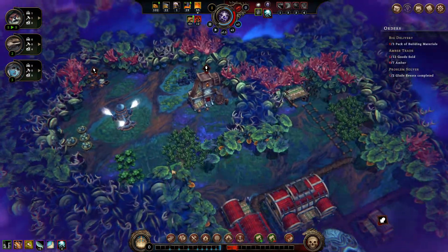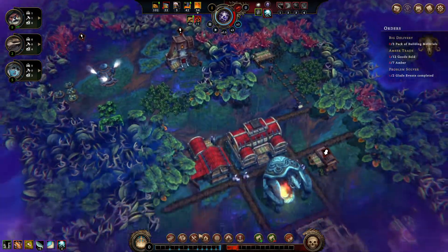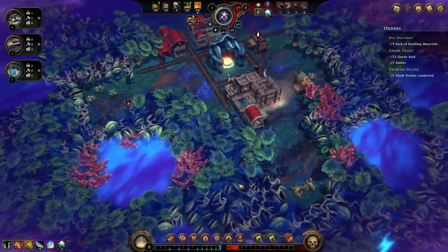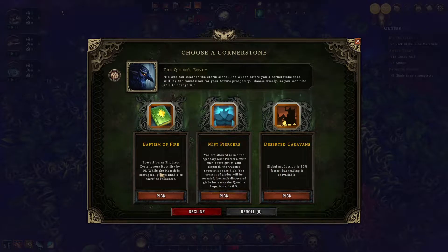It's just gonna explode soon so you gotta work on it now. Moss needs foragers. This is a sick coal deposit as well - awesome, super stoked about that. Threat level went up. Finish a trade route? Keep people happy. Every two burnt blight rot cysts lowers hostility by ten - I kind of like that.